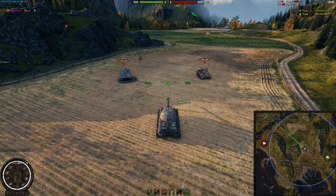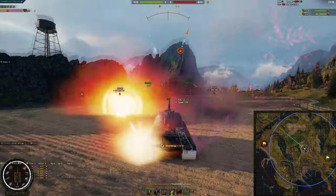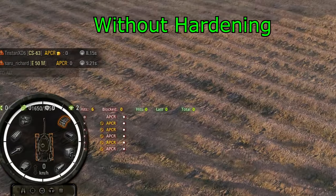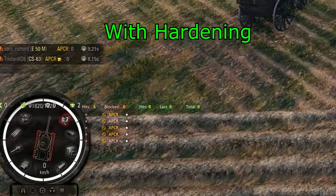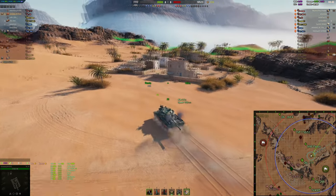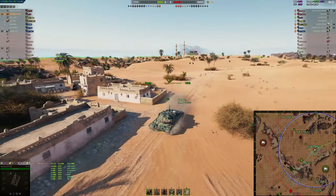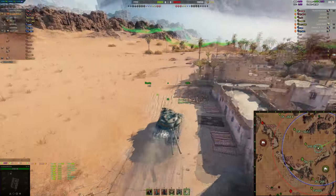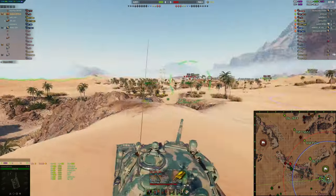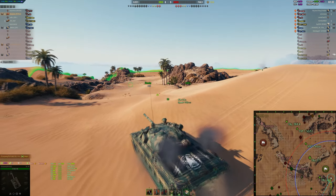Improved Hardening. This is an extremely useful piece of equipment because of the effect it has on your tracks. Not only does the increased track health mean it requires more than one shell to actually break your track for many vehicles, but the moment the track is repaired, it goes back to full HP. Normally tracks only repair to half HP, which means once damaged, it's very easy to keep you permanently tracked. The Improved Hardening means that attempts to keep you permanently tracked will be useless, especially if the enemy isn't damaging your tank with those attempts. That being said, track durability is only really important on heavies and armored tank destroyers where you'll be brawling frequently. It's worth noting that if your track is damaged, it will not repair to full HP until it has been fully destroyed. For other tanks, the only real benefit is the hitpoint boost, which isn't very useful by comparison.